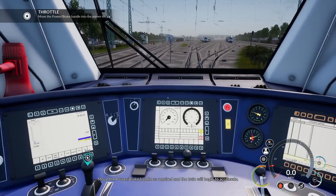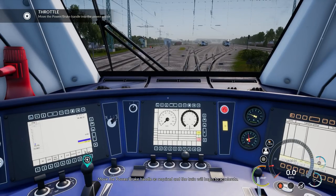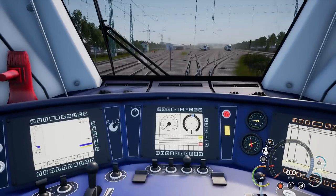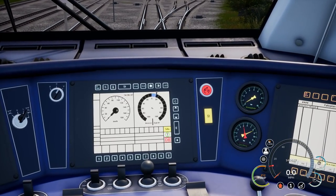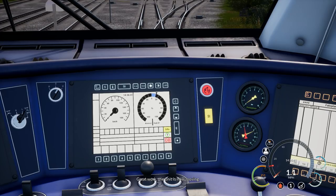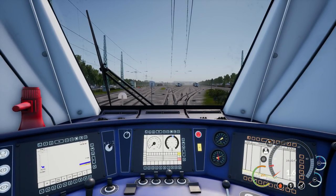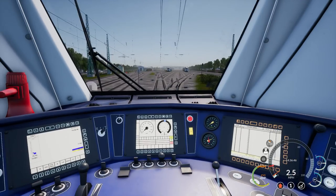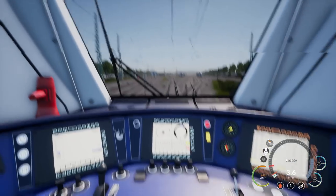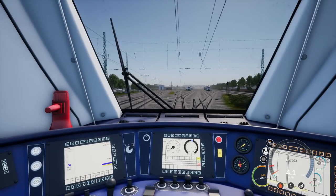This is our combined power handle, so I'm going to use A and D to move this - there we go. That looks like the speed the train is going to be headed towards. That's not too difficult to get started, actually. It's very detailed so far - very impressed with the DLC.